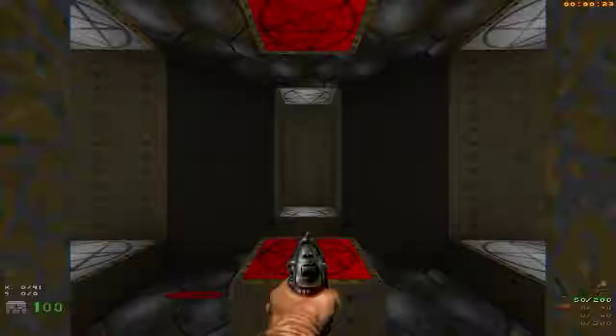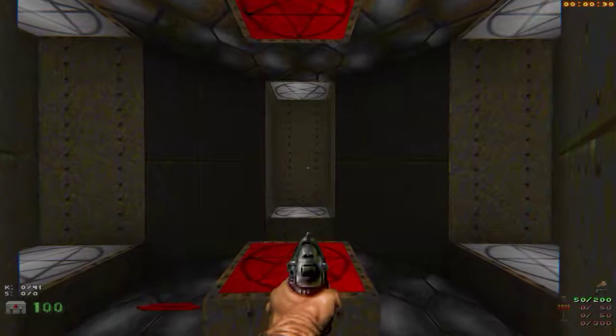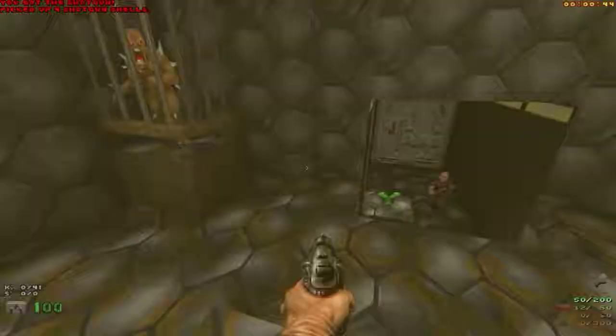We're on map 8 of the old map compilation now, which is or was warping.wad back in 2002. Starting off in a consistently textured room, which I'm pretty content with to be honest. The only thing I'd change would be the alignment on these metal panels here, so that it either fits the panel or the walls cut so the panels fit the wall. We've got a central teleporter which would drop me into some sort of trap.